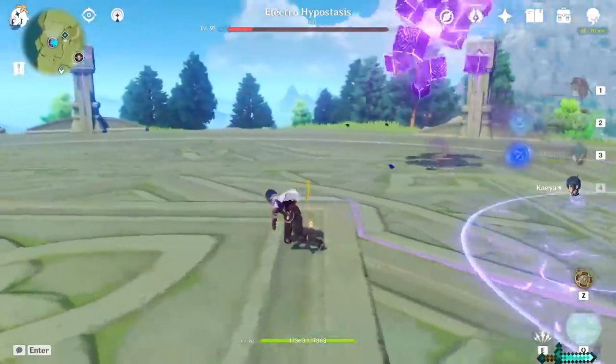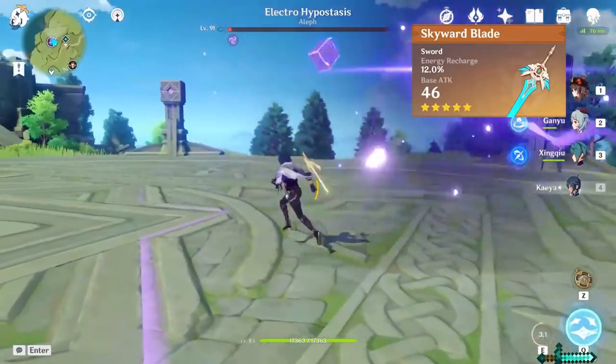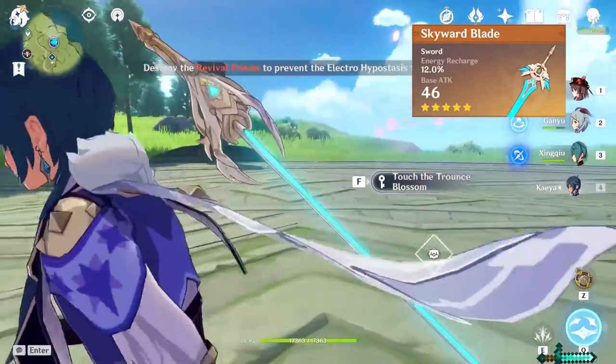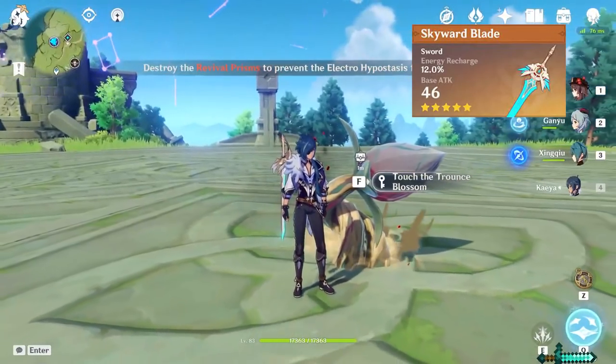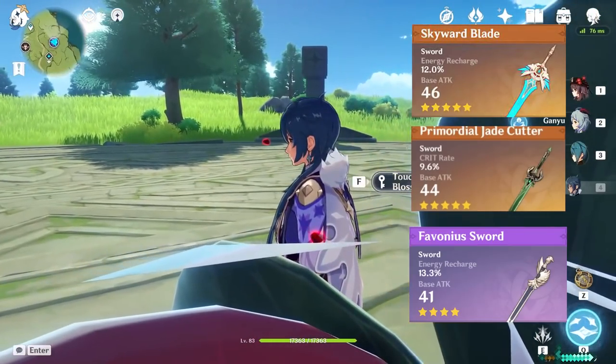If you're looking to build Kaeya for support — meaning you're basically only using his Cryo attacks — physical damage is going to be pointless for him because it will be cancelled out by the Cryo. The best option, in my opinion, for support Kaeya is the Skyward Blade. It has a high base attack because it is a 5-star, and its substat is Energy Recharge, which means you're going to be able to reapply his ult very frequently. The Jade Cutter is also a great option here, or the Favonius Greatsword.